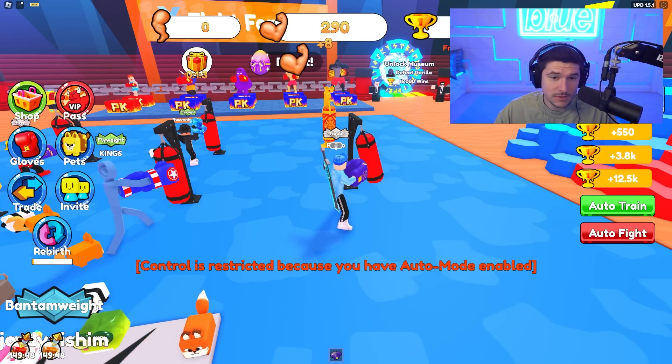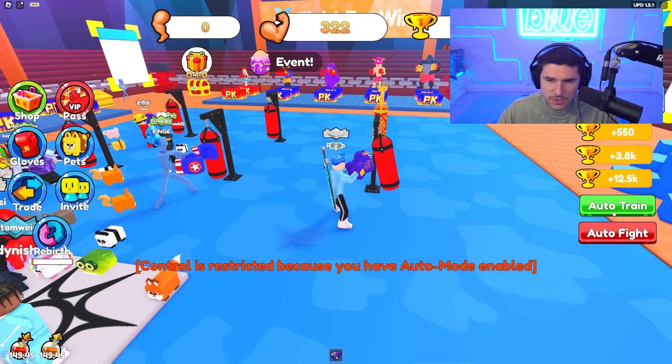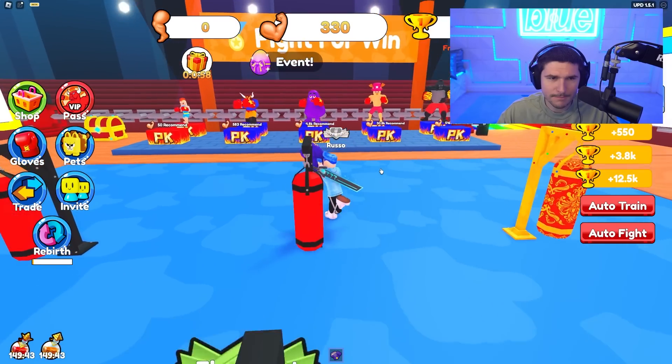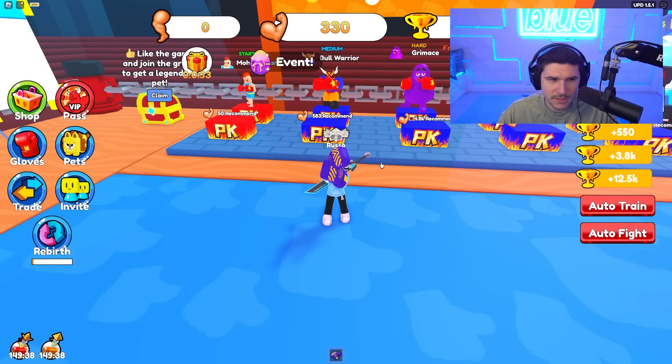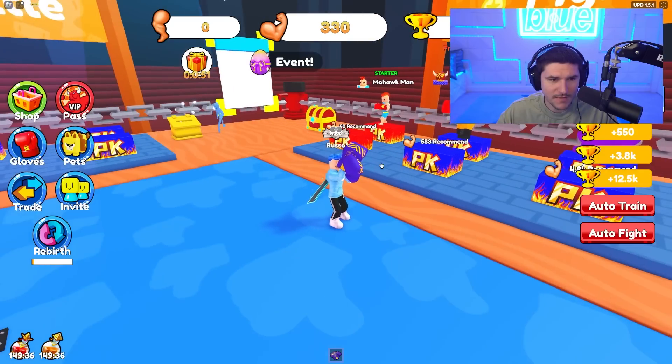Now all that's left is to get some OP pets. We're at 300 strength. How much do we need to fight Bull Warrior? 583 recommended — that's a specific number. We're going to have to get that real quick.